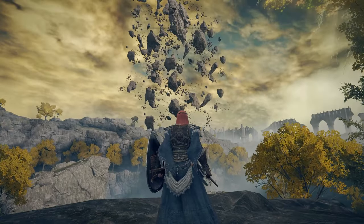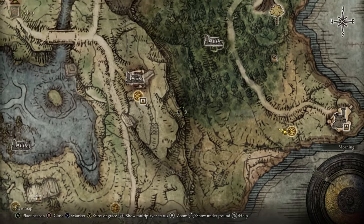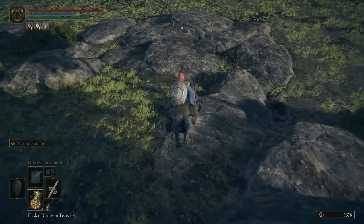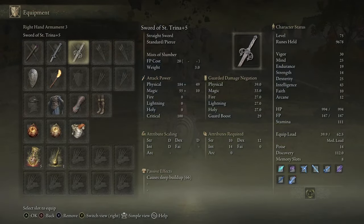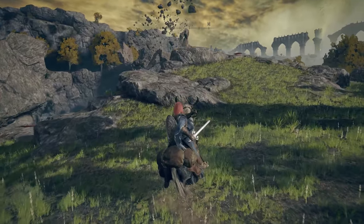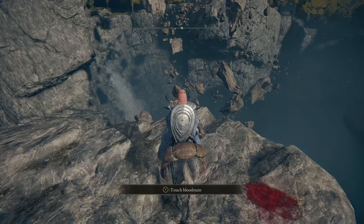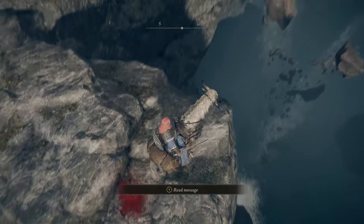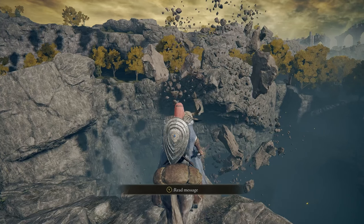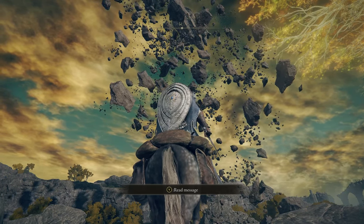Now let's check out where that star landed. It seems to be just south of the Mistwoods — the closest site of grace seems to be Fort Haight West, or perhaps Waypoint Ruins Cellar if you want to drop down. I am using the Sword of St. Trina now, by the way, and I upgraded it to plus five. Plus five is actually a pretty high upgrade because it uses the special stones. There's a lot of bloodstains suggesting you don't just jump for it. Oh, it's so cool how the environment has just changed so much — these fragments are just suspended in air, gently twirling around.